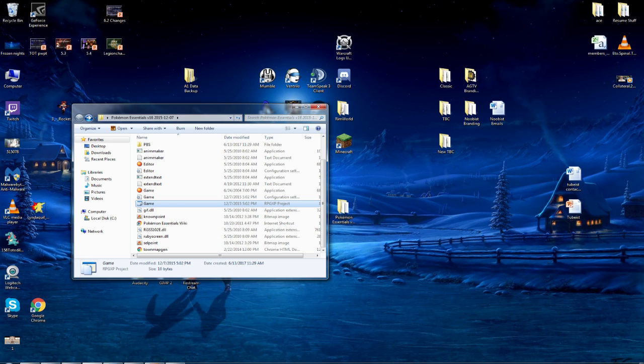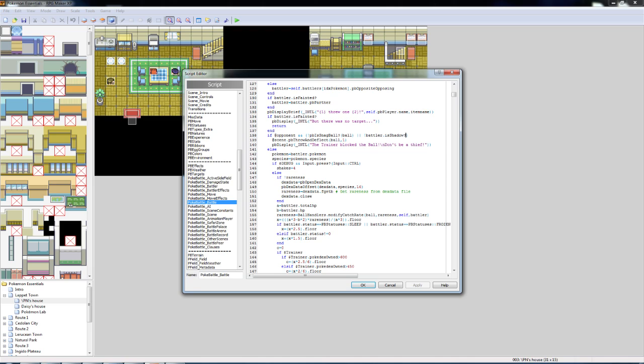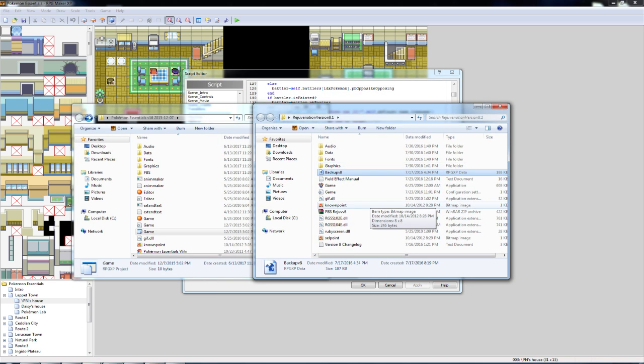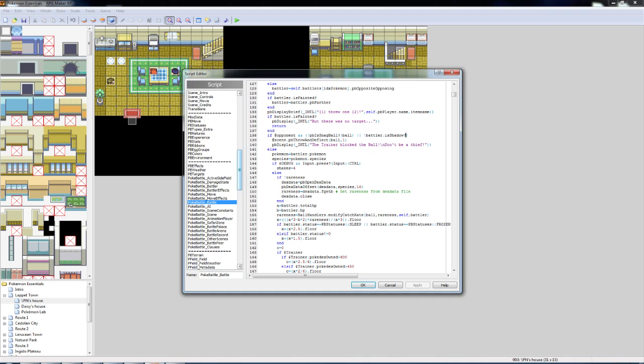You need to make a Pokemon Essentials folder and then drag the Pokemon Rejuvenation stuff into that folder. The game is there, but not the actual RPG Maker project file, so you would drag all of those things onto it. Once you open the game, go to the script editor. Scroll through the scripts on the left and look for one called PokeBattle_Battle. Make sure you have the right one.